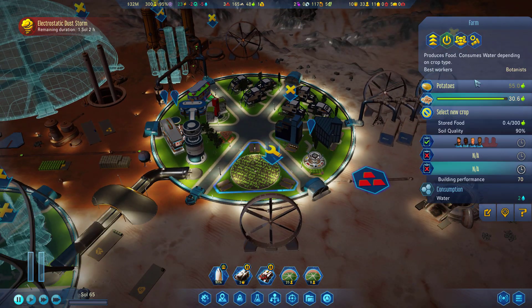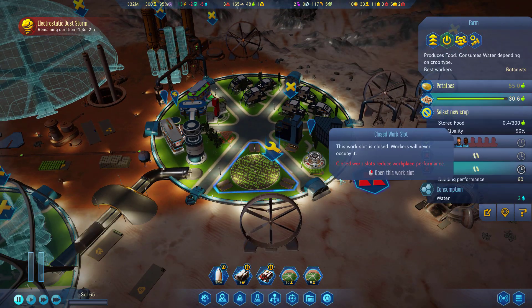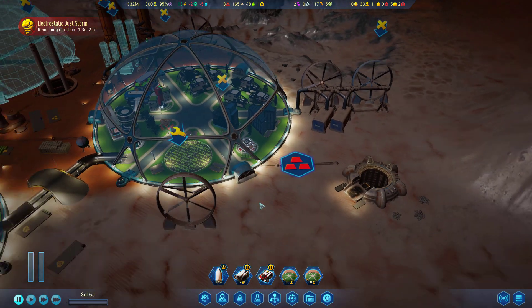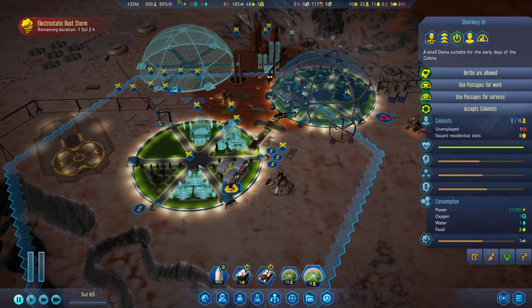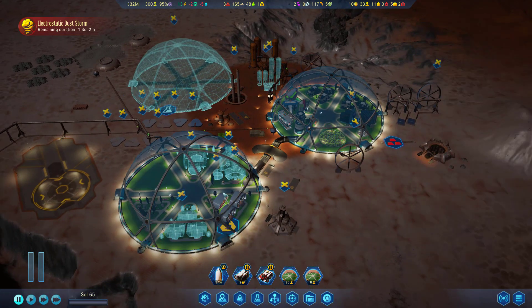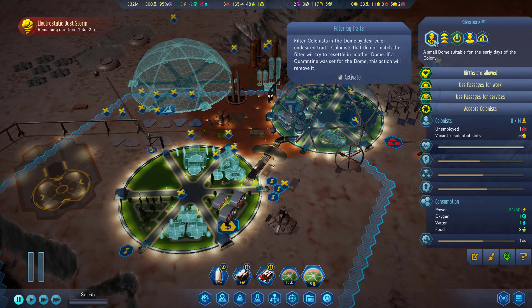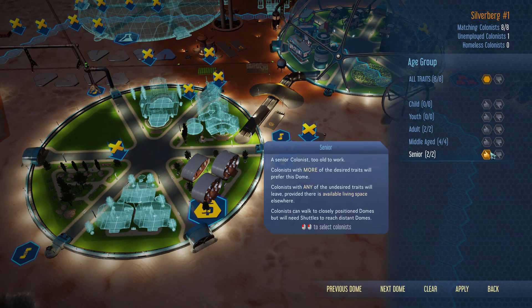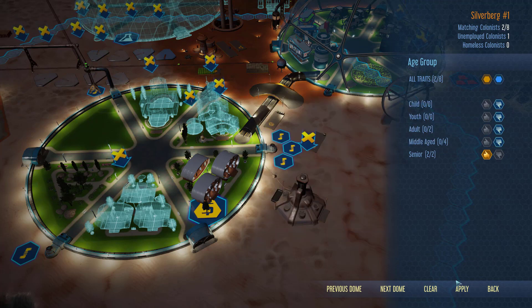I'm going to shut down the electronics factory and pull a couple people off the farm. I'm looking at all the suggestions — I've read through them and so many are so good. One thing discussed was building another dome and making it a senior dome. We can't even consider that idea at this point because we have no time, but we could designate this as the senior-only dome.